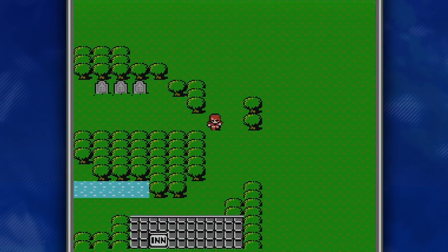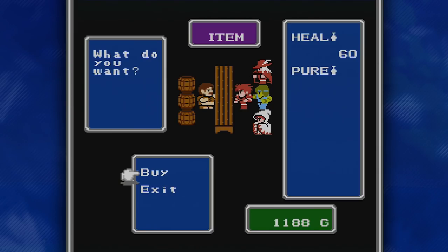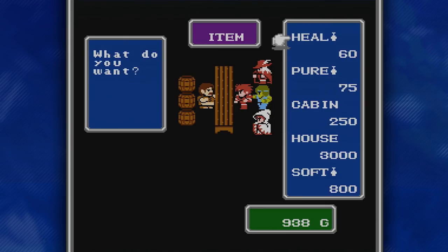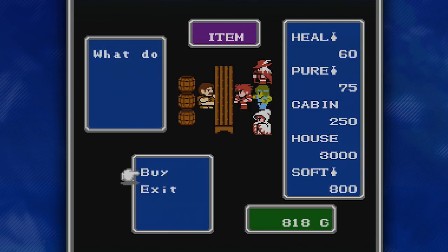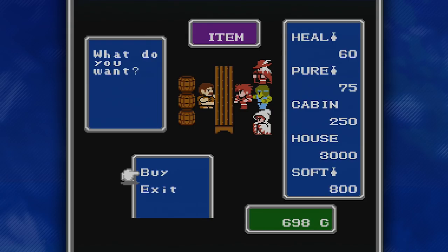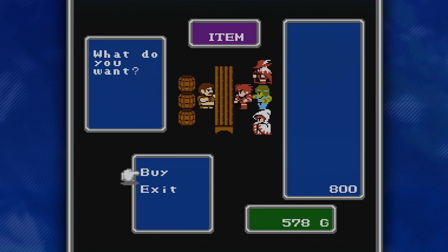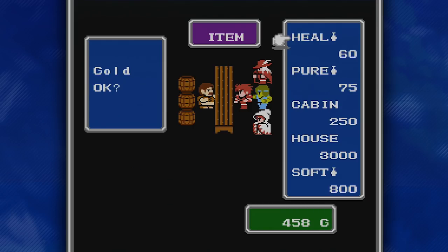I'm going to go buy a few more healing potions, and we're going to go back to the northwestern castle and give that dude his crown. While we're here, I'm also going to buy another cabin — just having the option to save is really, really handy. Eventually I will go back to the starting town and buy a whole bunch of tents, because tents are only 75 gold and they'll let you save just like a cabin would, so having a bunch on hand is really handy. For now, I'll just buy a handful of healing potions and then move on with our adventure.